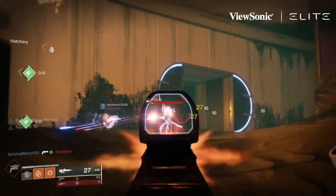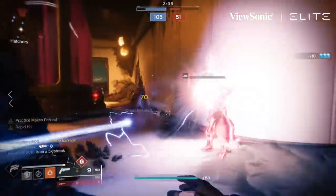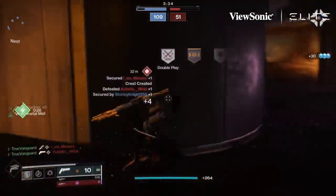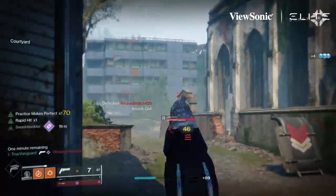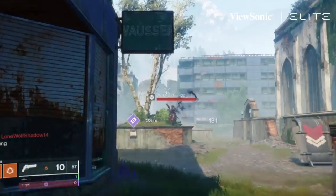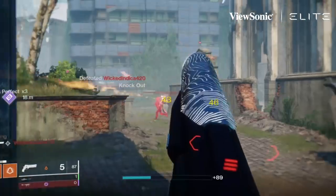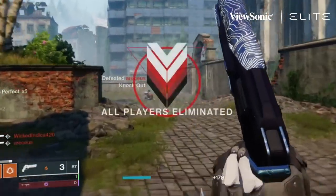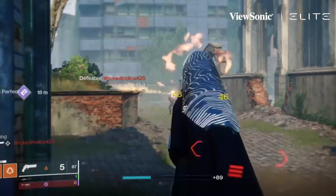Rapid Hit is an interesting perk on hand cannons as well. It was very helpful when I had to engage somebody outside of the optimal range for this hand cannon — situations where I was doing like 50 to the head and really needed four headshots to secure the kill. Rapid Hit kicked in and made it increasingly easier to land follow-up shots and put the target down without missing any of those crucial headshots.